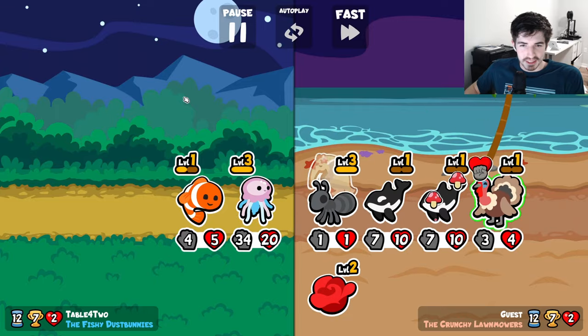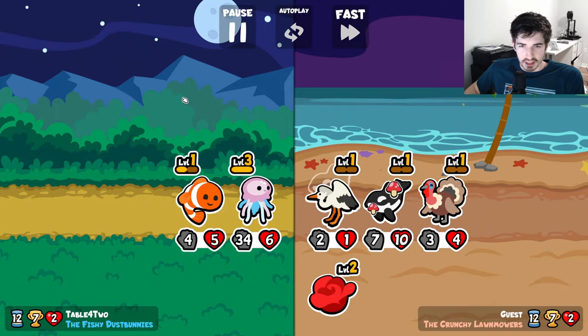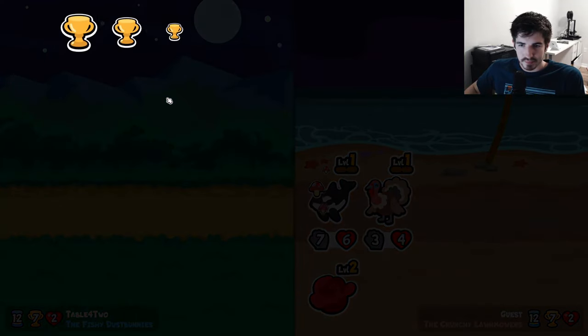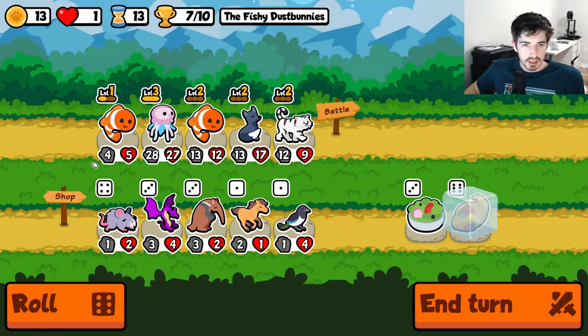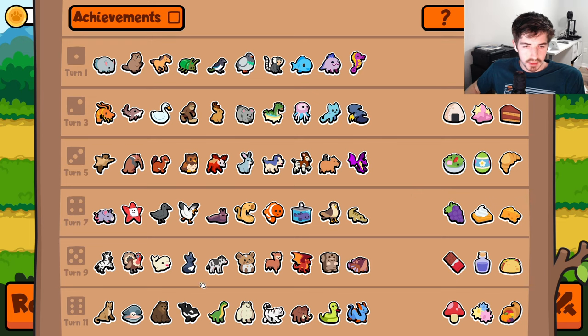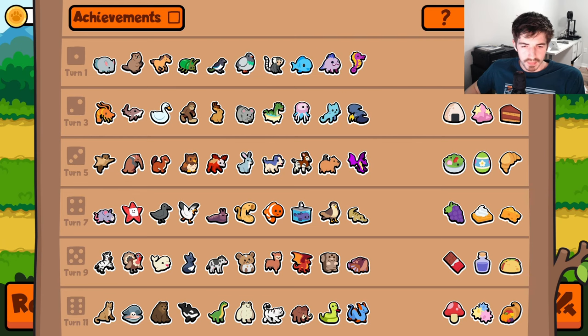I will take another Clownfish if I'm offered one, but that's about it. They're not super strong anymore — I feel like we're falling off here. Maybe we need to pivot into, like, a Tiger. We don't have a Tiger. Or a Leopard — good snipage. Maybe a Grizzly, that could be okay.